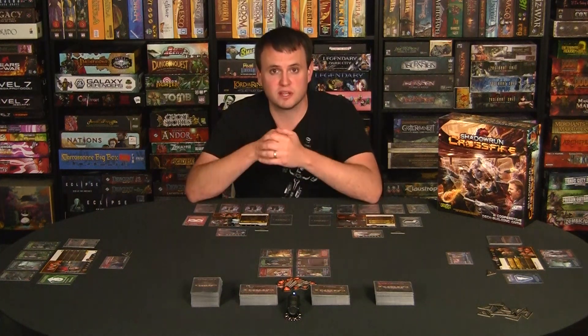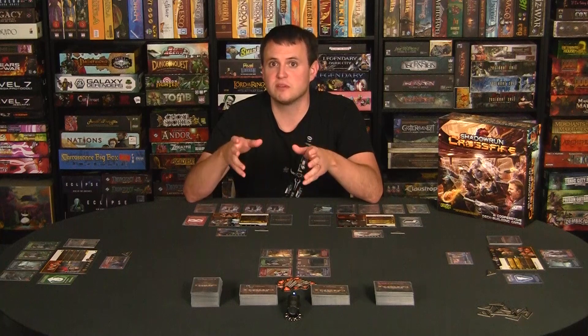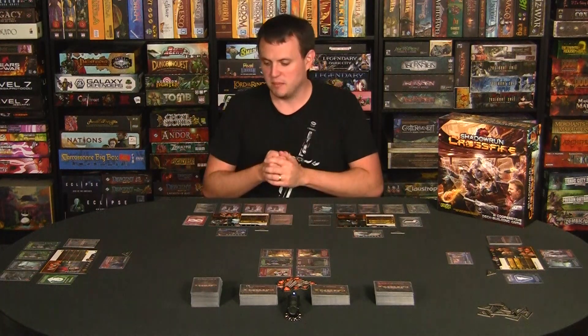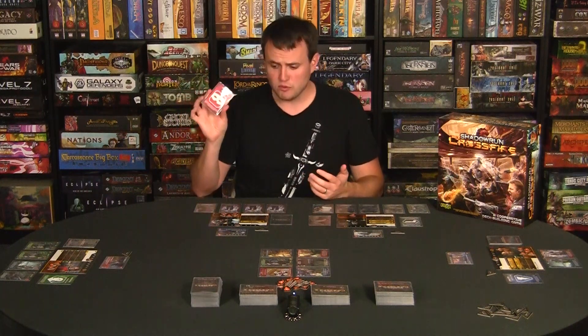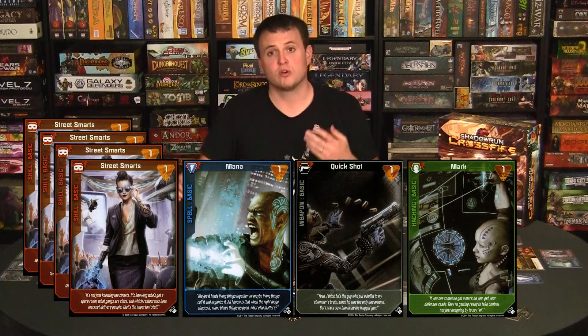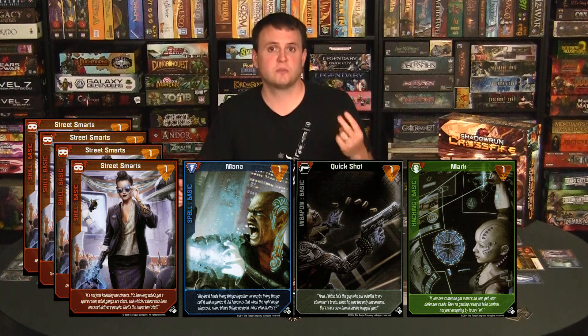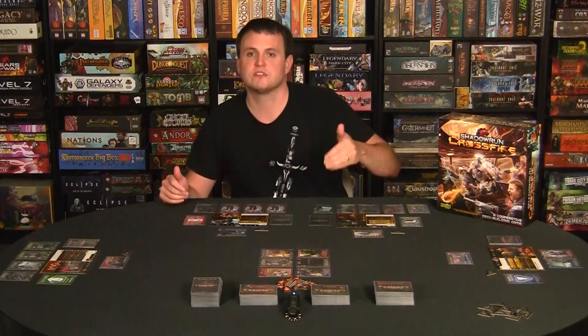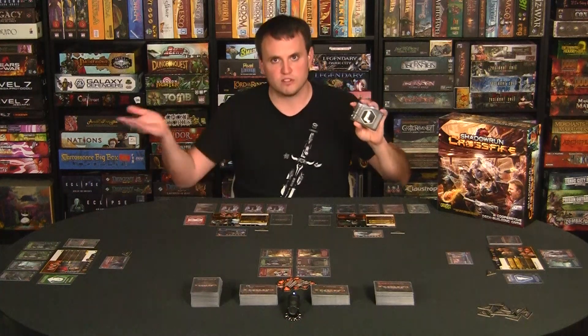At the start of the game, each player is going to choose from one of four different roles. Depending on which role they choose, it's going to affect what their starting deck is composed of. Every starting deck consists of seven predetermined cards, but depending on which class or role you pick, you're going to get a different distribution. For example, if you're playing as the Face role, you get four red cards — which are skill cards — and one of each of the other types. There are red cards (skills), blue cards (spells), black cards (weapons), and green cards (hacking).